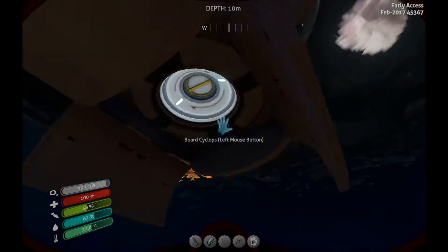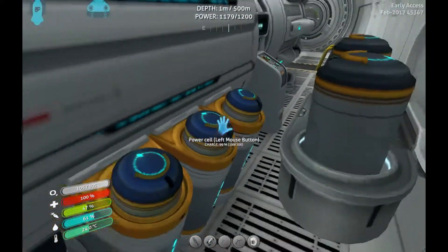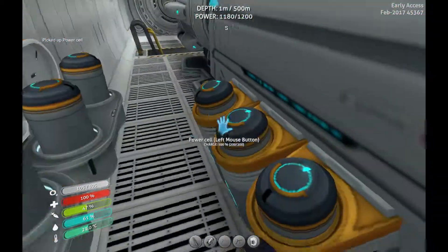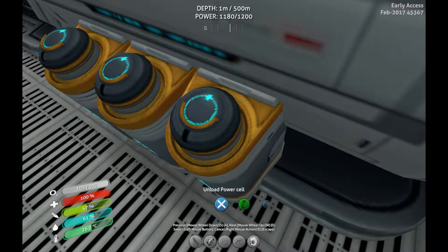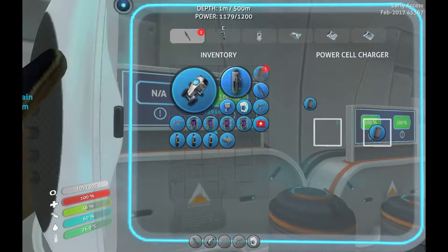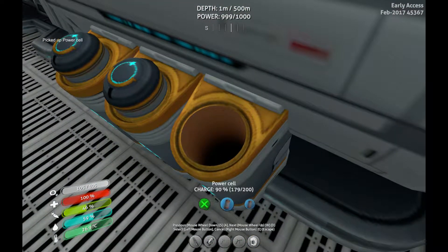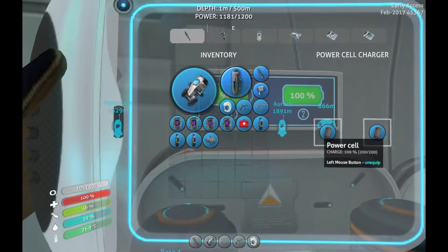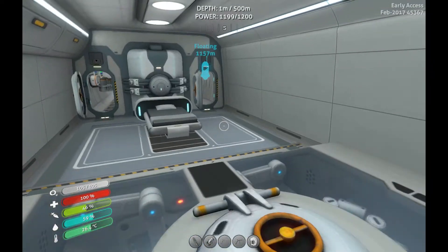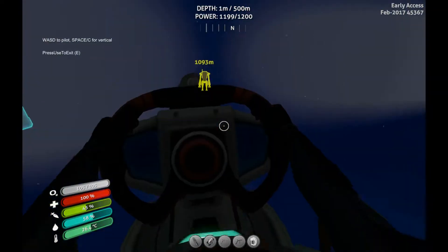I left the prawn suit there as a marker so I could get back, so I'm gonna travel there now. Here's my little system — whenever power gets low, I grab a power cell, replace it, and put the old one on the charger. Oh, both are at 90 — that's not right. I forgot to unload it. Okay, now we're back up to 11.99 so we've got enough power. I'm gonna head over there, turn off internal, on external.